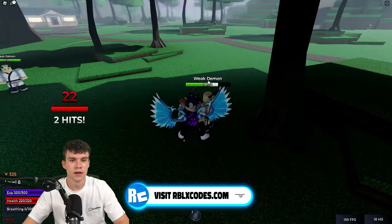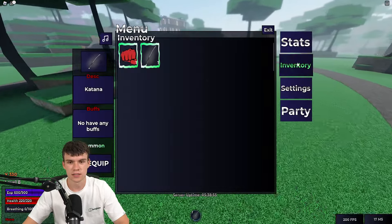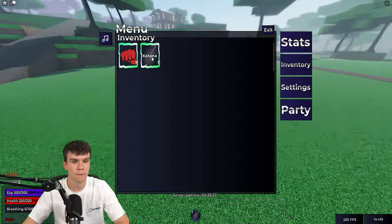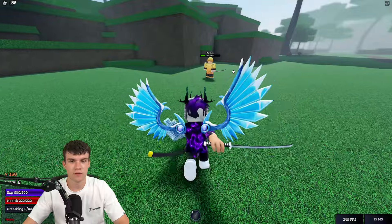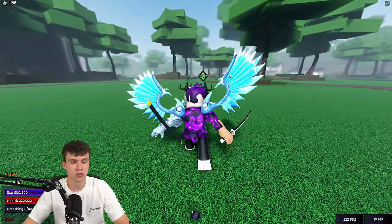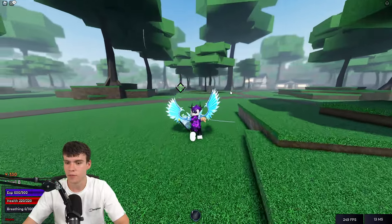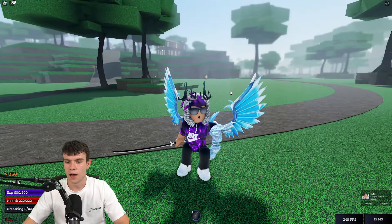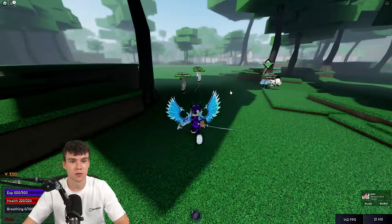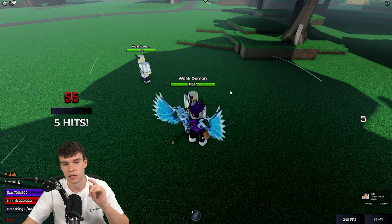You just need to be a certain level to start them. Once you do get your accessories, they'll be in your inventory and you can equip them by clicking on them in your inventory. That's essentially it — that's all you really need to know about accessories in this game. If you need any other guides for Weak Legacy 2, they're all going to be on the channel, so like and subscribe for more.